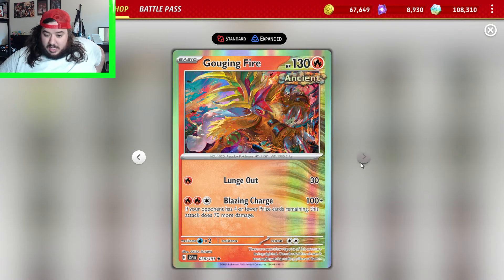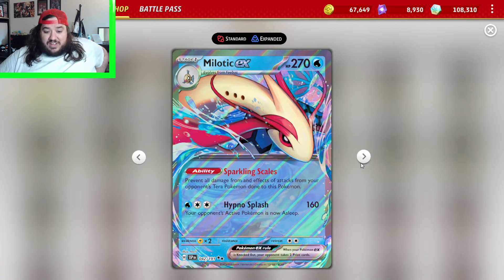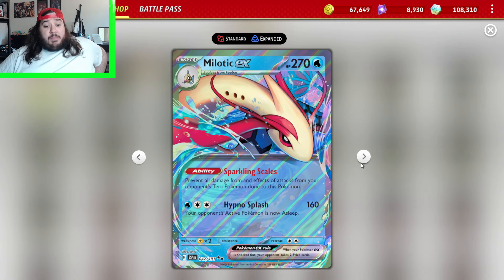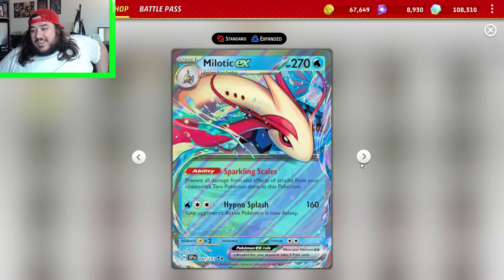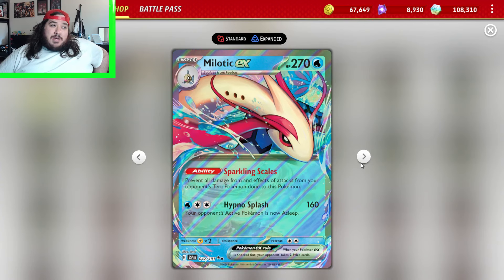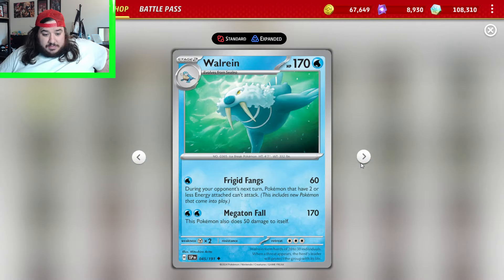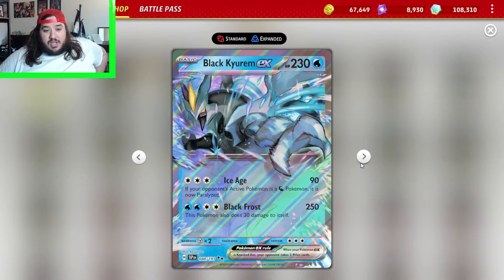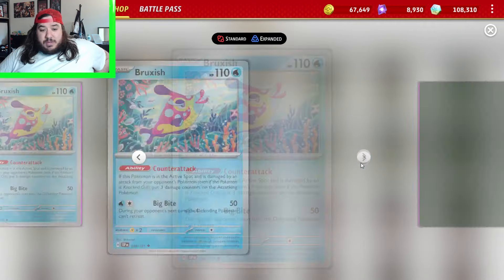Gouging Fire, Tauros, Mantine, Feebas, Milotic — prevent all damage from and effects of attacks from your opponent's Tera Pokemon. It could shut down only pure Tera attacks, but there's really not any pure Tera attacks, so that's probably not worth it. Spheal, Sealeo, Walrein, Shellos, Clobbopus. Black Kyurem — Ice Age does 90, and if your opponent's active Pokemon was a Dragon Pokemon it's now paralyzed. Black Frost is 250, and it does 30 to itself — that's pretty bad.